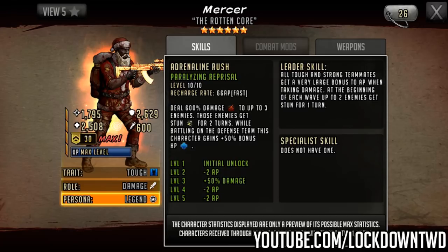Looking at his stats first: he's got 1,795 attack, 2,629 defense, and 2,508 HP. His trait is tough and his role is considered damage. Going across to the rush, it's called Paralyzing Reprisal. It is a 66 AP rush, so pretty quick. Deals 600% damage to up to 3 enemies, and those enemies get stunned for 2 turns. While battling on the defense team, this character gains 50% bonus HP. Looking at the first half of this rush — 600% damage to up to 3 enemies stunned for 2 turns — that's directly comparable to someone like Mirabelle.